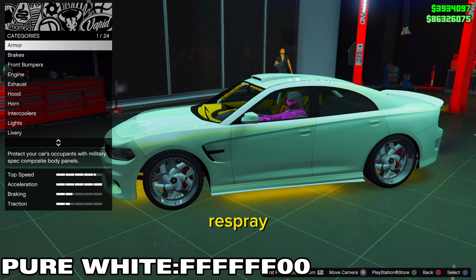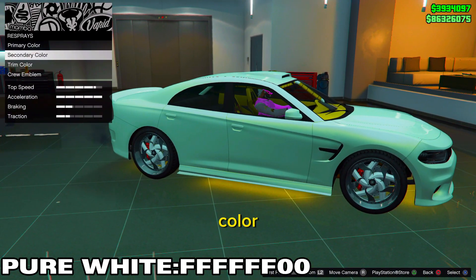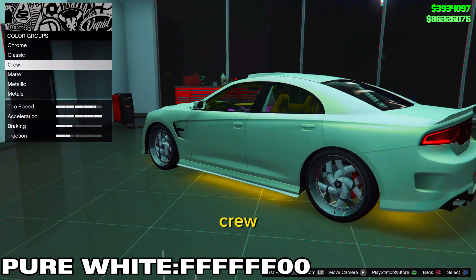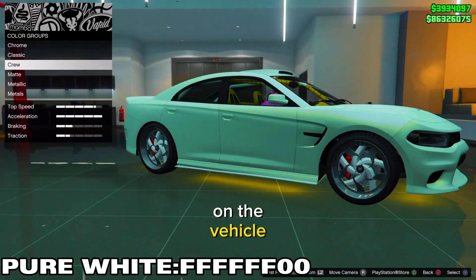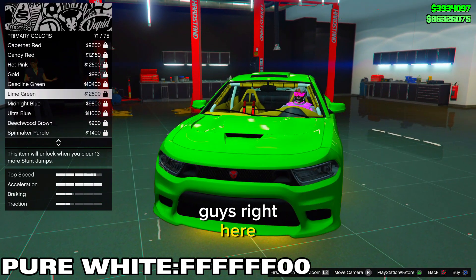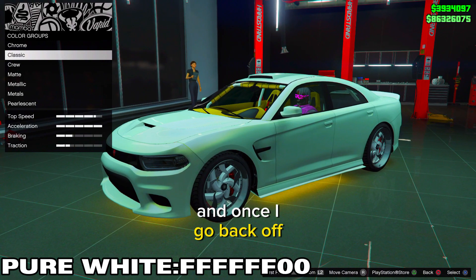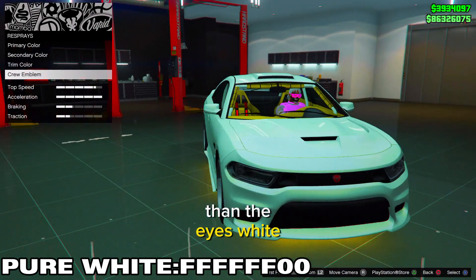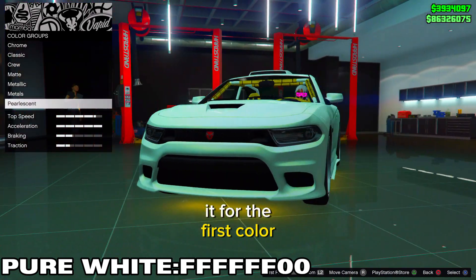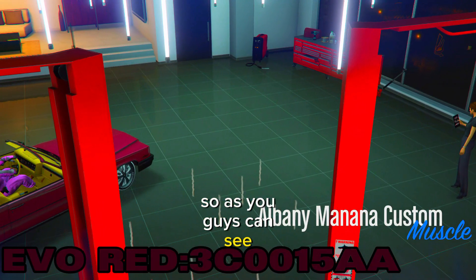Go down to respray, then go to secondary color — I like to do it on the secondary. Click on your crew and that's how you put the crew color on the vehicle. As you can see, I already have it on. I'm going to show you that this is actually pure white. This is the ice white, and once I go back off you can see it is brighter than the ice white, so this is why it is pure white.